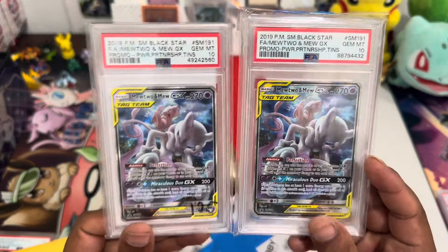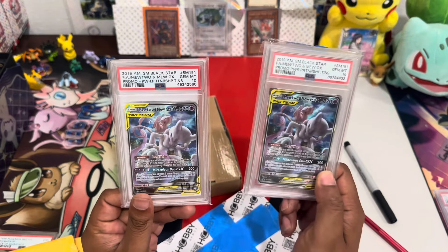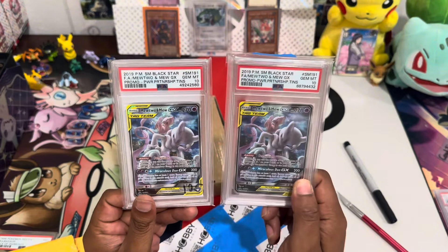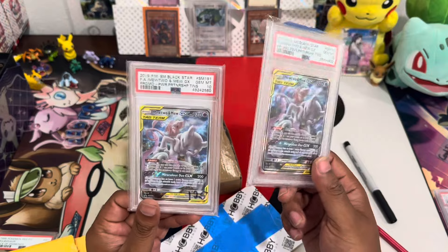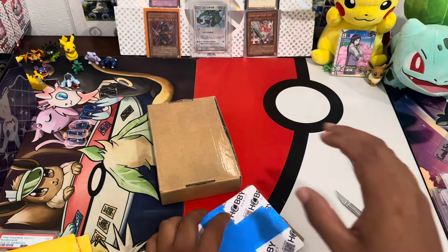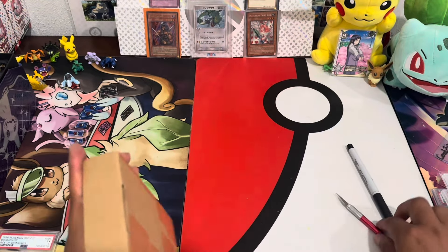This card does have a higher population count than some of the other ones — around 4,000 or so. But if you compare that with some Sword and Shield promos, some of those are already in the thousands and are more readily available. They're going to get graded more than these older cards. So these population counts are more locked in and less likely to change — maybe fluctuate a little bit, but in my opinion they're more stable.